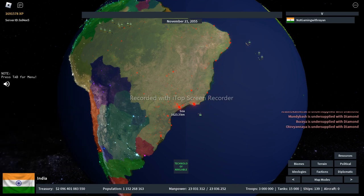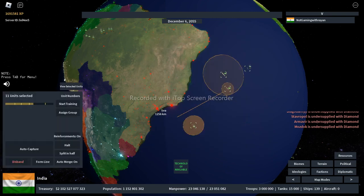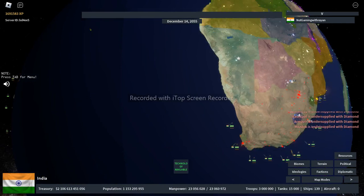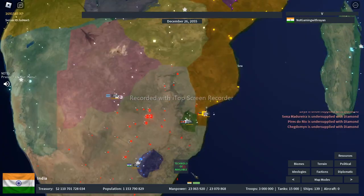Problem solved. The submarines weren't moving, which was annoying. Anyway, while fixing that, let me showcase South Africa. I have one carrier strike group here, and I surrounded South Africa with destroyers just patrolling.